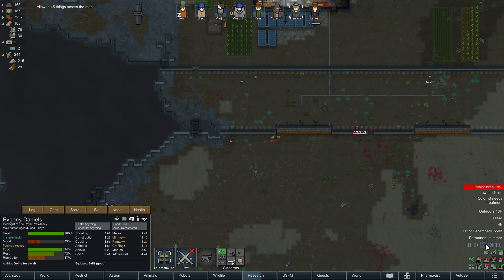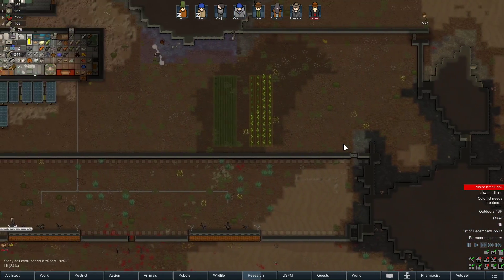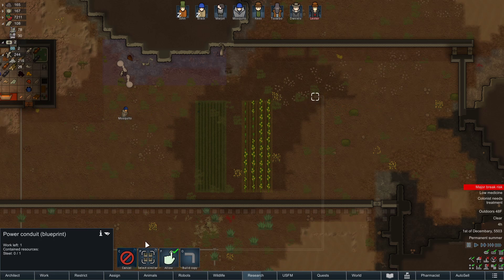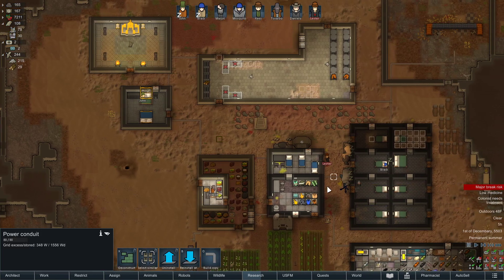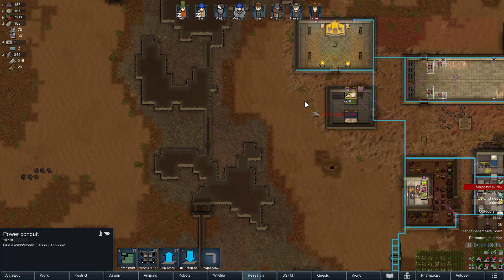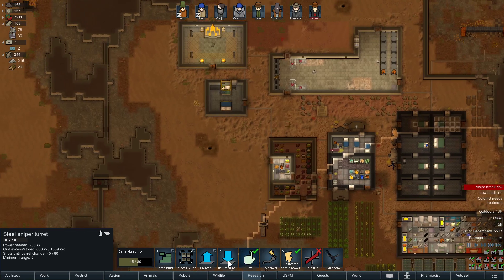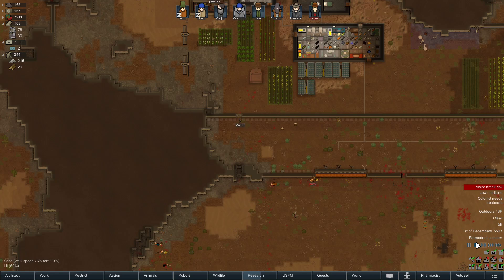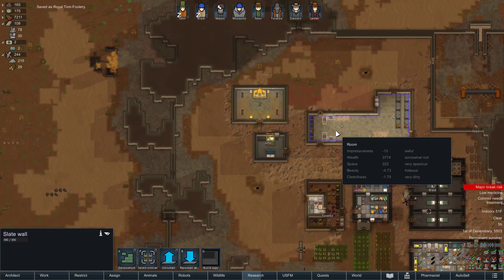Daniels, you're just going for a walk, it's fine. You guys are good. Get those defenses up. I almost want to preemptively get this shit set up, 'cause dude they just come through the walls with sappers. Damn sappers. We'll reinstall them if we have to, but that was not 19 hours in between attacks — that was not.